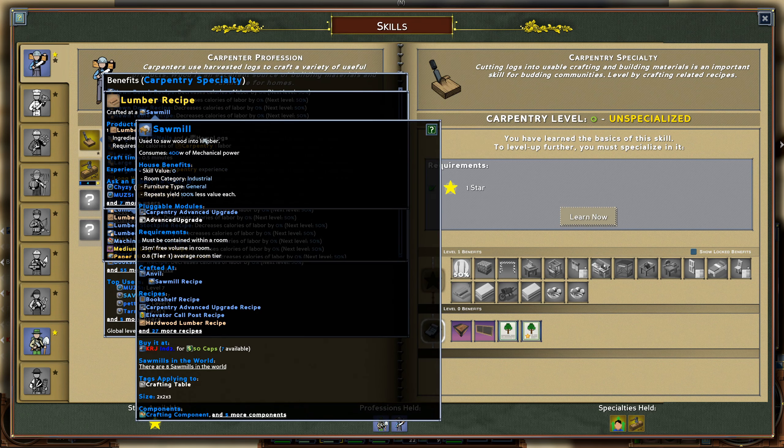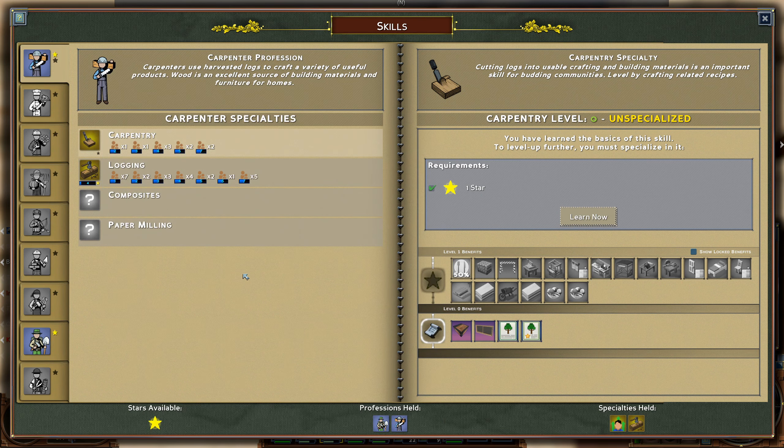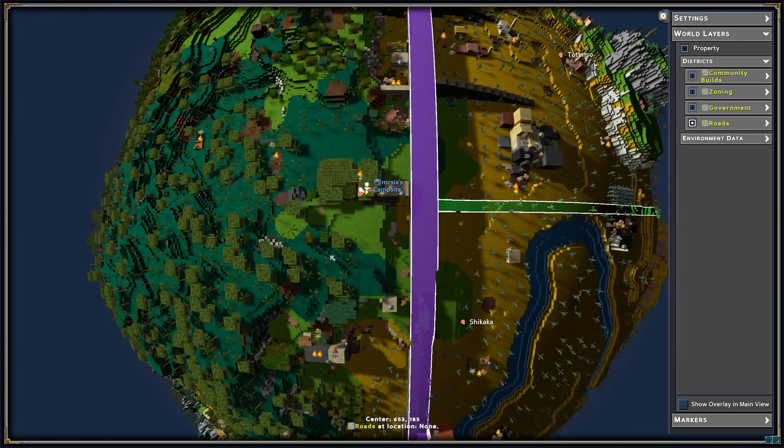We will need a sawmill which we can buy. It also requires some power. One thing I will think about today is whether I will take this skill or not.